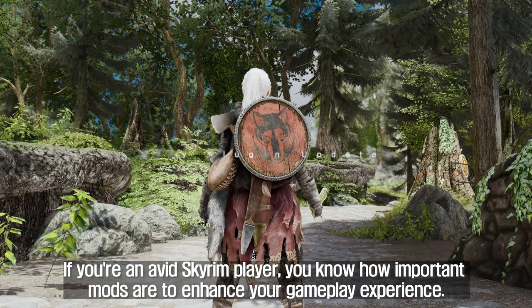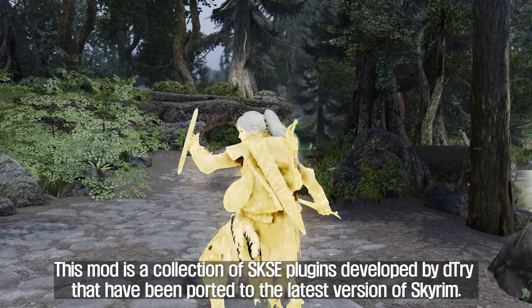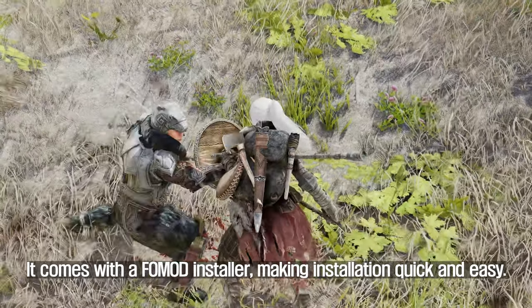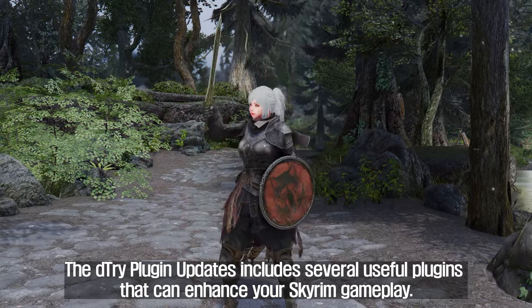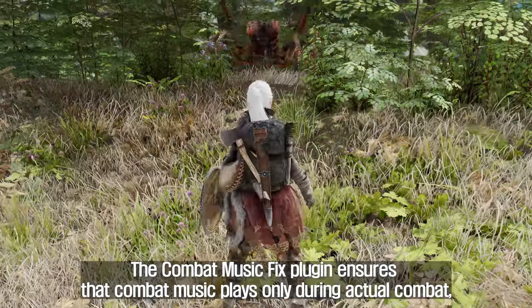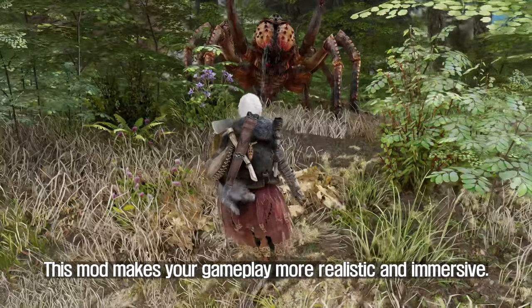The fifth mod to introduce is D-TRY Plug-In Updates. This mod is a collection of SKSE plugins developed by D-TRY that have been ported to the latest version of Skyrim. It comes with a FOMOD installer, making installation quick and easy. The D-TRY Plug-In Updates includes several useful plugins: the Key Utils plugin allows you to set DAR for your special moveset, and the Combat Music Fix plugin ensures that combat music plays only during actual combat, preventing it from being triggered unnecessarily.